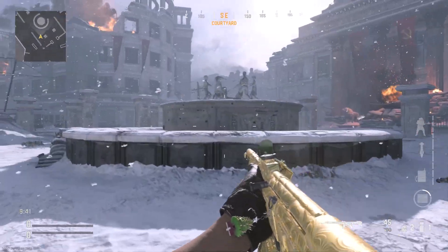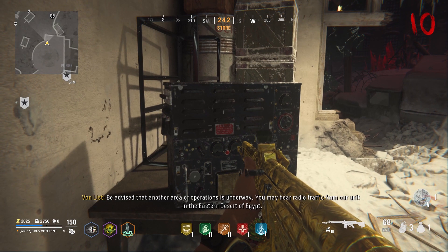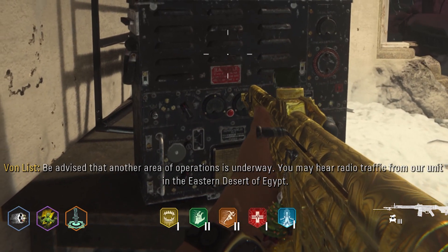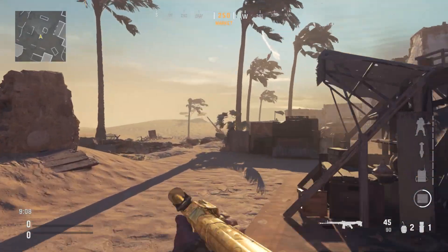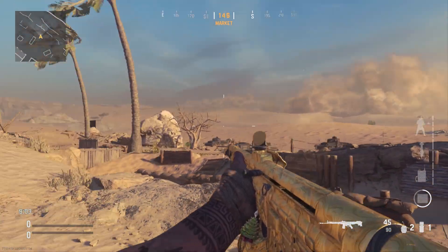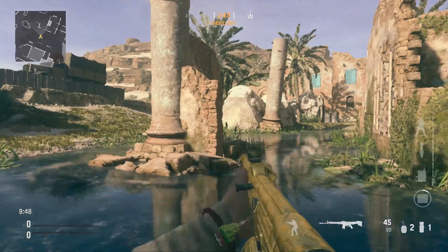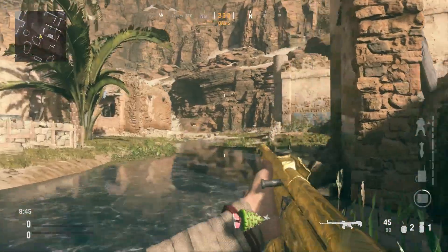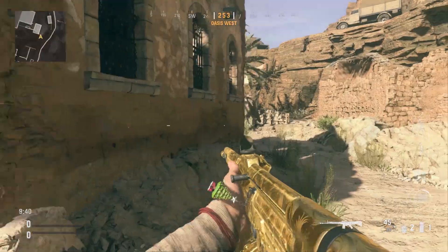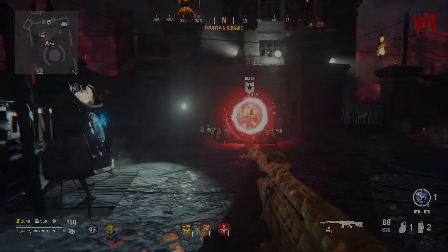I am glad we got pack-a-punch camos, but the map is just too dark — you can't really see them. The map Duran Fang is actually a remaster of the multiplayer map called Red Star. We have indicators that the next zombies map will take place in Egypt — there's a multiplayer map called Desert Siege set in Libya, and another called Oasis which is an Egyptian map, so one of these might be the remake for the upcoming zombies map, probably season 2.